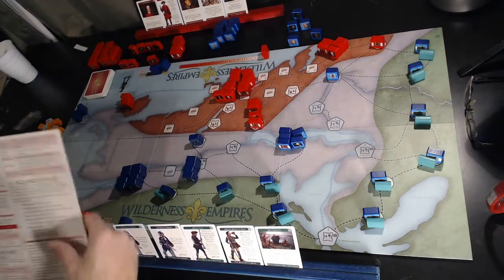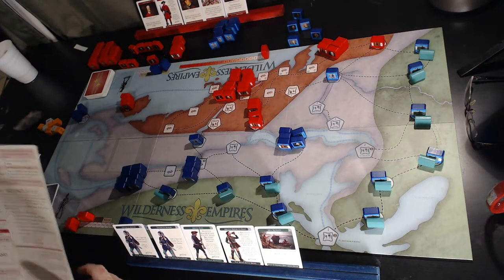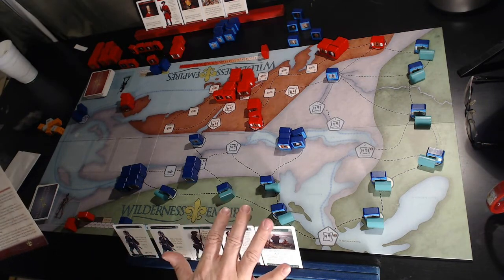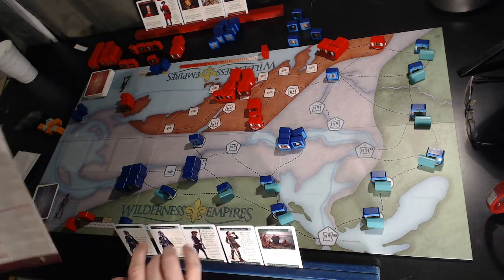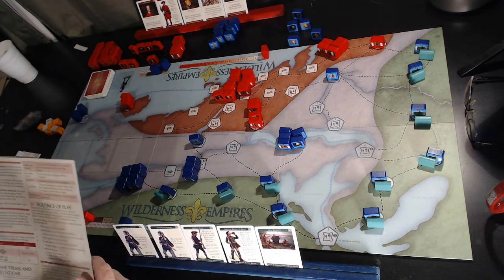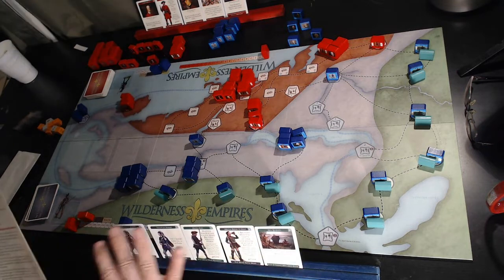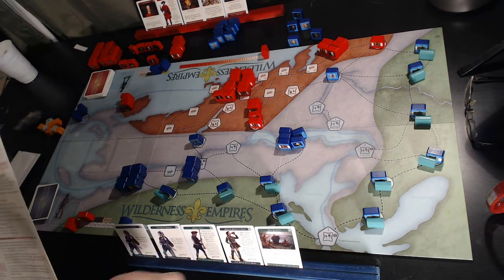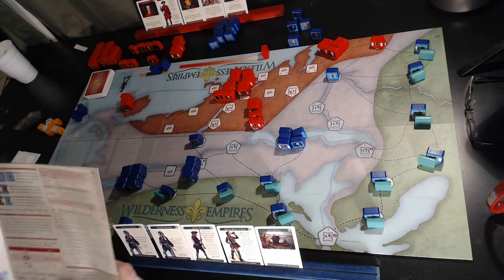The sequence of play starts with the British player having a new unit phase, and any cards applicable to that phase can be played during it. He gets one card in spring, two in summer, and one in fall. He has to be careful about how he plays his cards, because if he plays all of them before the game ends, he does not get new cards — he has to deal with what he has.